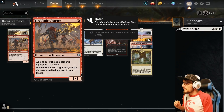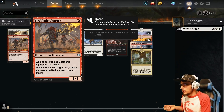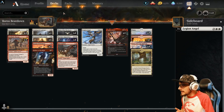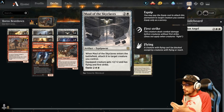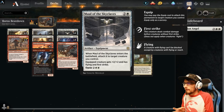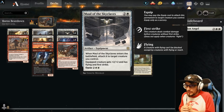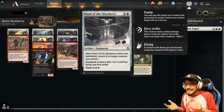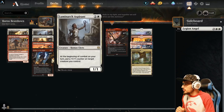Four copies of Fireblade Charger — a 1/1. As long as it's equipped it has haste. When it dies, it deals damage equal to its power to any target. We can combine it with Maul of the Skyclaves: when Maul enters the battlefield it attaches to a target creature, giving plus two/plus two, flying, and first strike for a combined cost of four mana. You get three flying damage, and when it dies while equipped it deals three damage — effectively six damage for four mana. That's not a bad conversion.